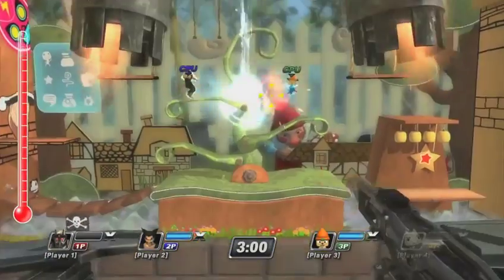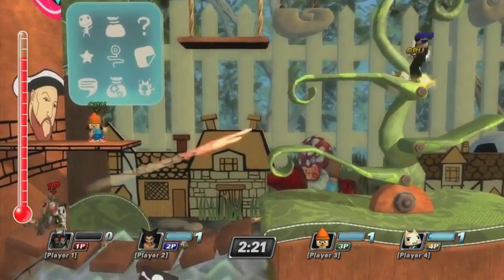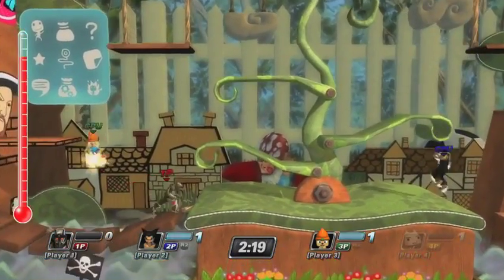PlayStation All-Stars is all about the supers, and Radec's got some of the best I've seen — each of them more deadly than the one before. For the level one, you get a target reticle that appears on screen. If he can overlap that reticle on players, it'll lock on, and wherever that character moves, three homing missiles will start flying towards that player.